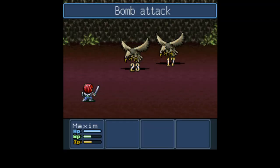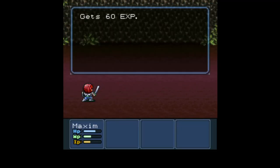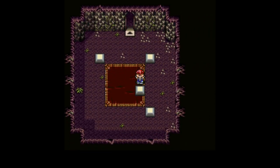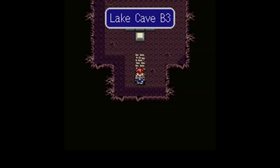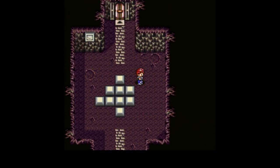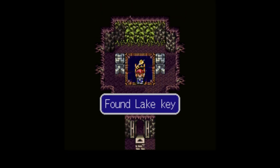Alright, so hit this with bomb attack, and then hit with bomb attack again. So is there anything special about this room? A Zelda trick! Create a triangle pointing upward. Actually, no — I want to be lazy about it. Oh! The lake key!